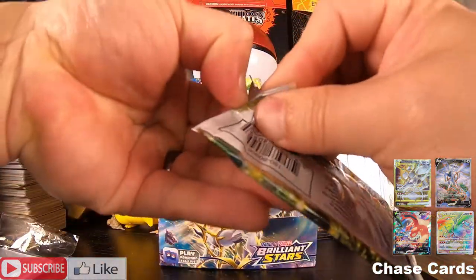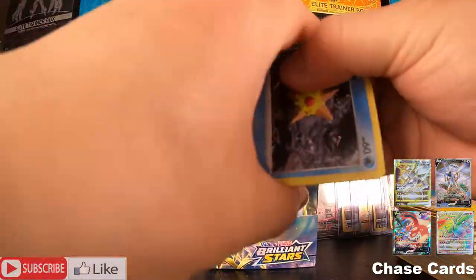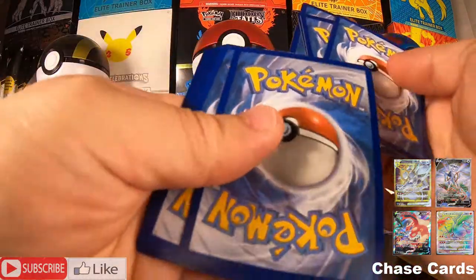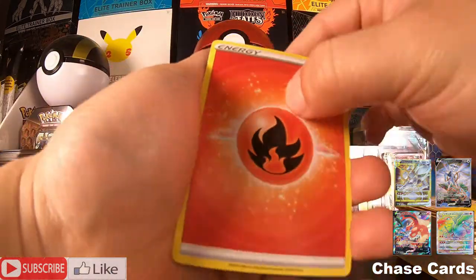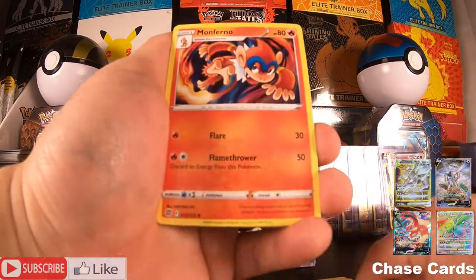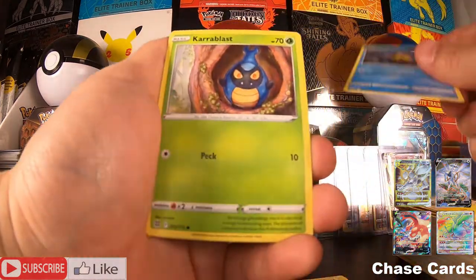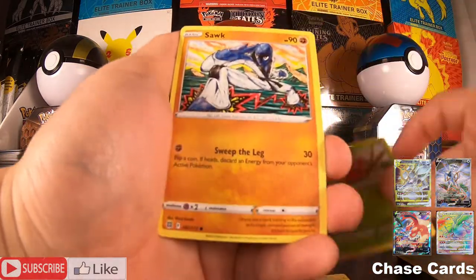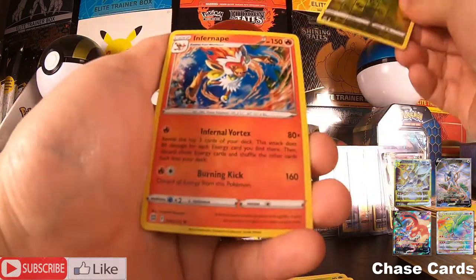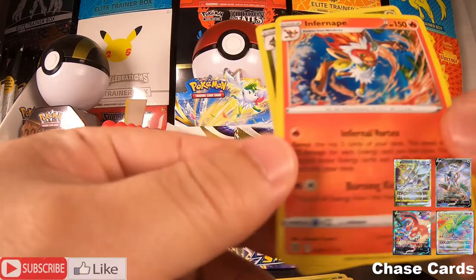Alright, the last pack from the left side of the booster box — let's go! We have a Fire Energy, Vibrava, Monferno — oh, that's a really pretty card, I like that — Tropius, Cleffa, Fraxure, and an Infernape holo rare.